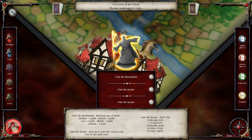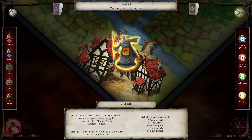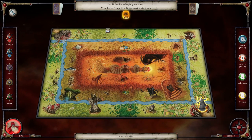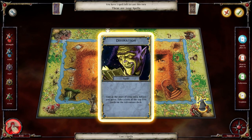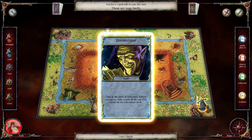We encounter the village and will in fact visit the mystic. You have to do something, and we get a one - we become evil. We're already evil, so nothing really happened. We merely couldn't use the spell on the turn in which we got it.